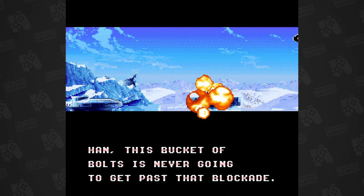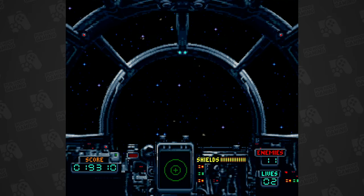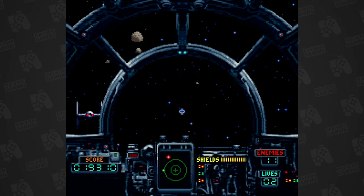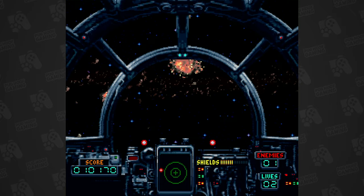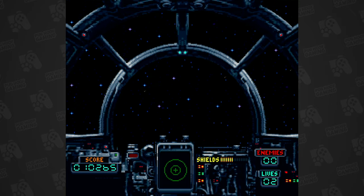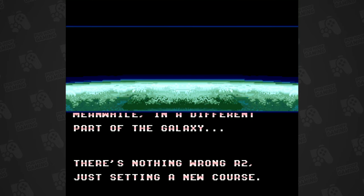Finally, we're out of Hoth, and for the first time in this series we're sitting in the famous Millennium Falcon. In this stage, you're controlling the turret lasers and need to destroy a certain number of TIE Fighters as well as any asteroids that are approaching. You've got a radar at the bottom to give you a rough idea of where enemies are, so it's not that much of a big ask. This brief stage ends with the Millennium Falcon activating hyperspace, and you'll now rejoin Luke as he searches the Dagobah system for Jedi Master Yoda.